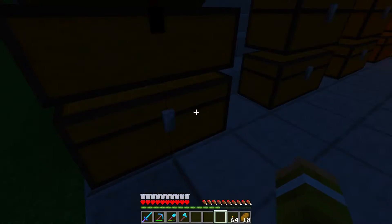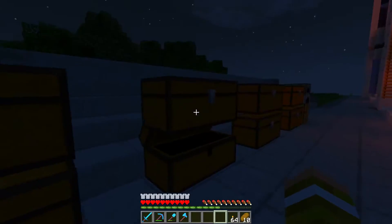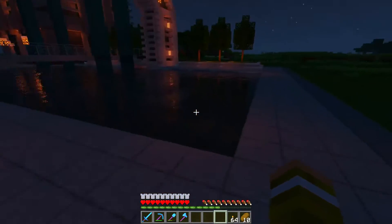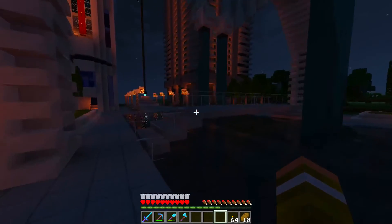Over here I've got some chests full of different stuff — I've got somebody's head, quartz. I have some fake trees, I have a nice pool, it looks super nice with shaders, as you can see.